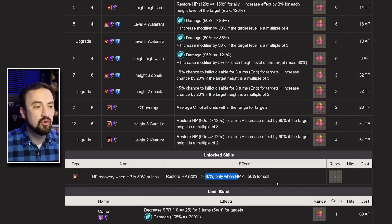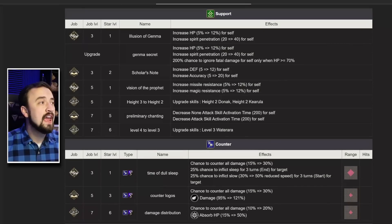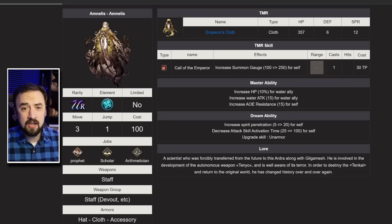Her group buff heal is a 40% HP heal. Her limit break is a diamond-shaped AoE that has a spirit debuff on it — she can also debuff spirit by 25, with a 200% modifier. I think her kit looks really strong.